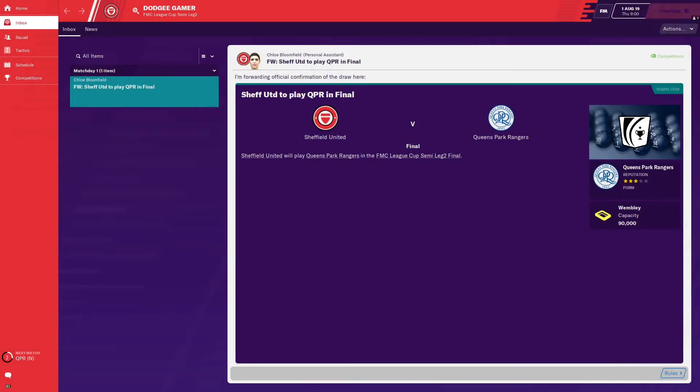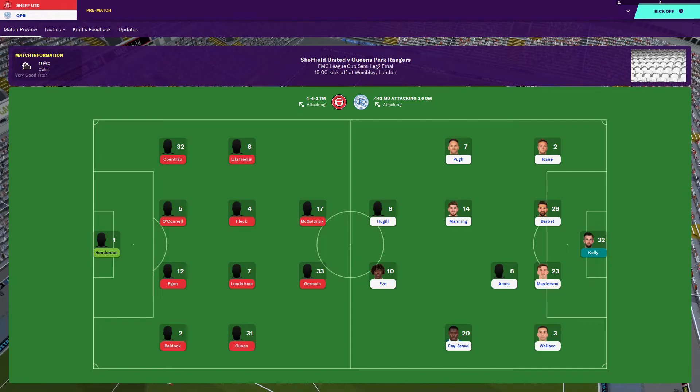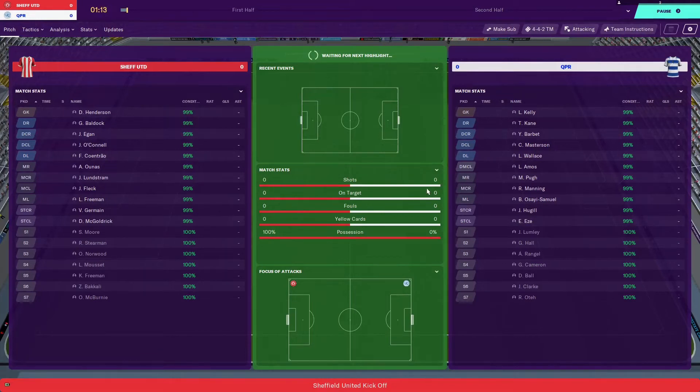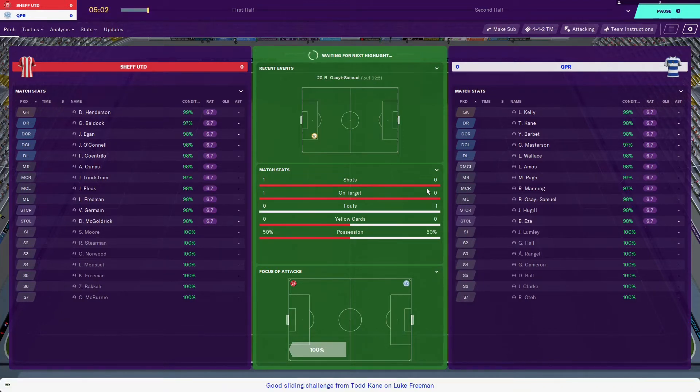We're back for the second leg. We had to restart the game under the competition rules — if there are injuries or suspensions, you start a new game so they don't carry over. I'll pop a link in the description. Just one change from last time: I'm starting with Lundström, Norwood goes to the bench. I've also brought in Bakali as a left winger in case of a similar injury. QPR are setting up with an asymmetric 4-4-2. They've got to get two goals to get back into it.